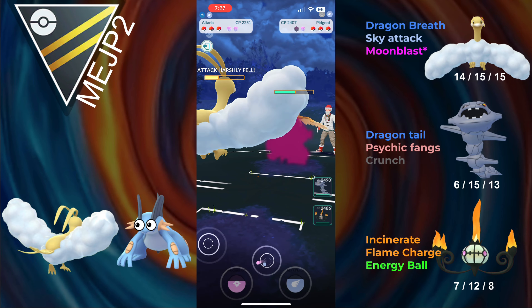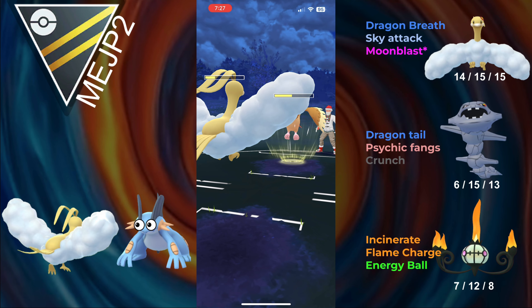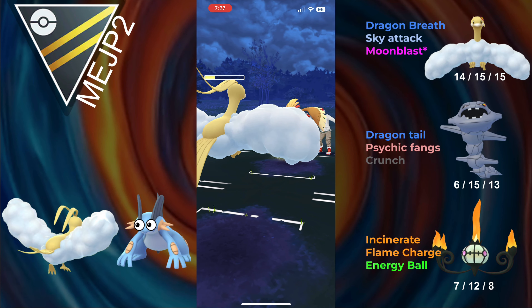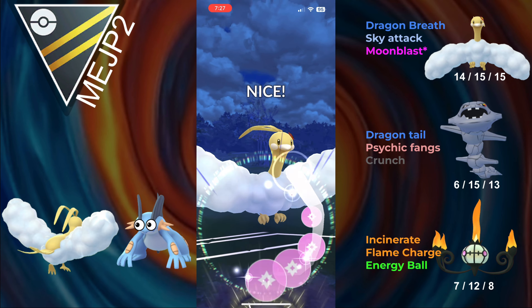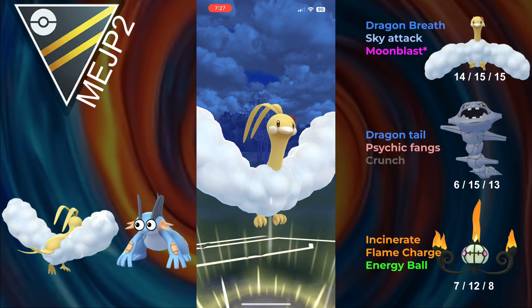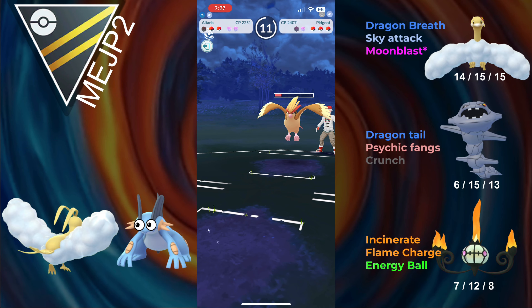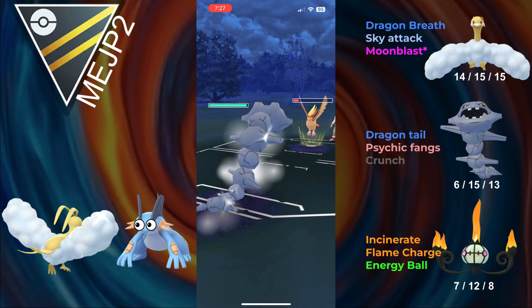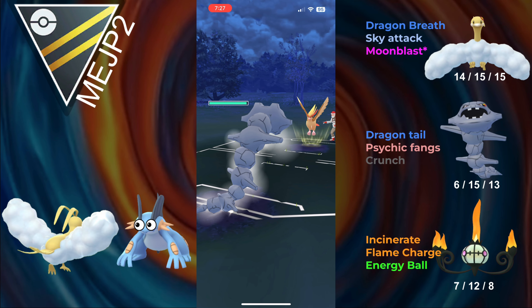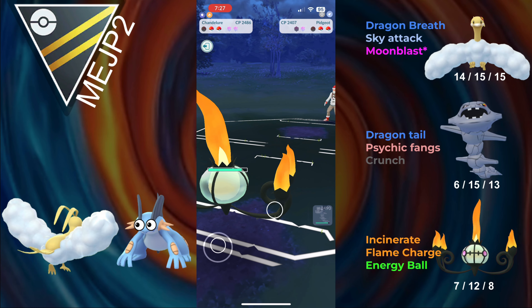The opponent goes for another Feather Dance, and now we're heavily debuffed, but Altaria has still lived this. That next Feather Dance doesn't even get a debuff because we're completely debuffed already, and this Moonblast should not get shielded — but it does get them into the red health. If they had no shields left, we would have actually taken that out. We can bring in Steelix, tank the Feather Dance, bring in Chandelure, and get the snipe.